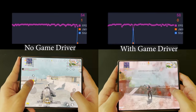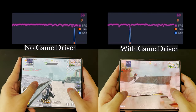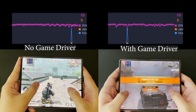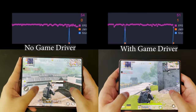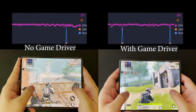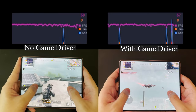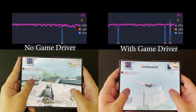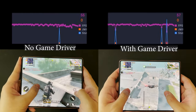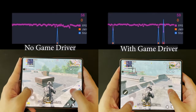After 3 to 4 minutes of gameplay, both devices start to throttle a little bit — the FPS is no longer stable at 60 and there are some drops, though nothing too bad. At this point, I can't really tell which is better because they seem very similar. Let's fast forward to the end of the 10-minute gameplay.